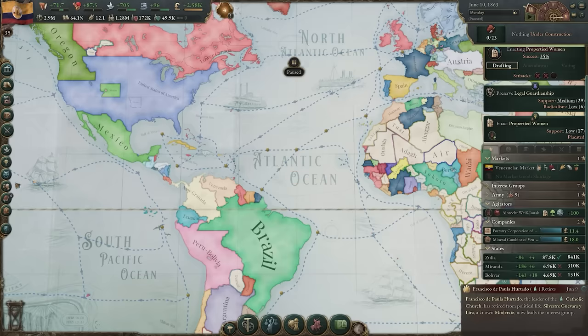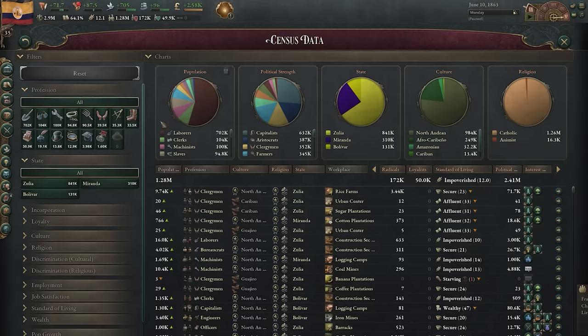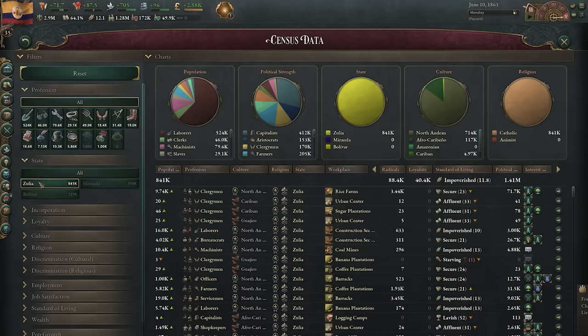The pop browser has been renamed Census Data and is found here. Rich in pie charty goodness, you'll be able to delve down into your pops and find out exactly who's being a problem child. Sort by profession, or by location, or any number of different options to find the information you are looking for.